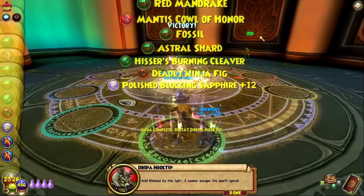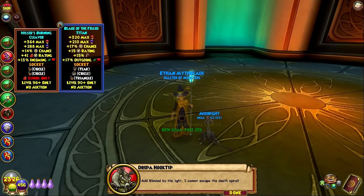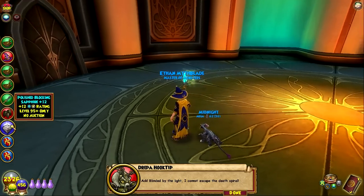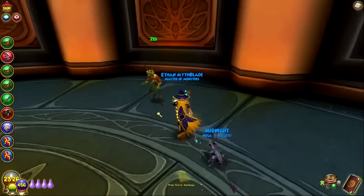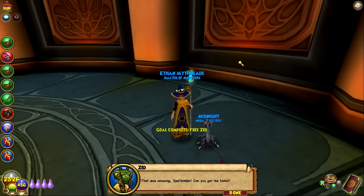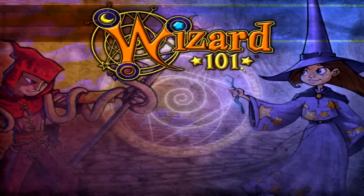Blinded by the light, I cannot escape the death spiral. That's really cool. Polished Blocking Sapphire — see, team, the different variety of jewels you can get. That's our first one on our myth, which is fantastic. A lot of potential, team. That was amazing, Spellbinder — can you get me home? It changes the game, and I love that.